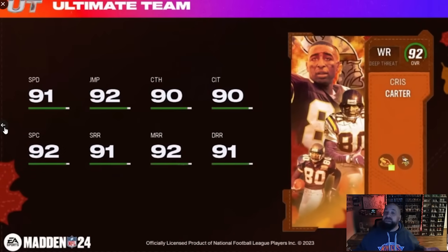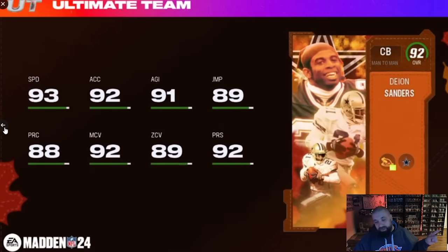Another Eagles legend and wide receiver: Chris Carter. This is the first of two LTDs — seeing Matt Collins at 92 speed then Chris Carter at 91 was a bit of a throwoff, but yet another Eagles team card gets an LTD. The one a lot of people are going to love is Deion Sanders: 93 speed, 92 man, 92 press — they finally gave him good press. He's six foot even, this card is absolutely cracked, but unfortunately it's probably going to cost close to or over a million coins since it's an LTD.